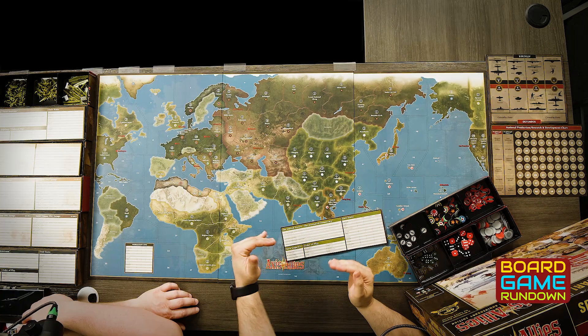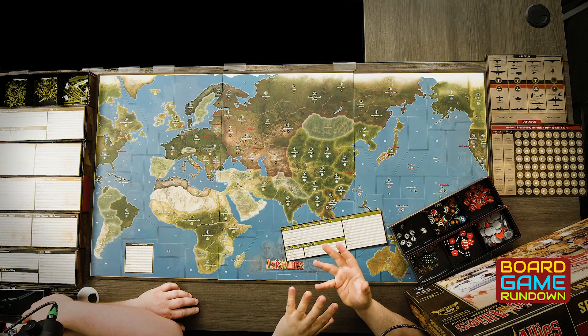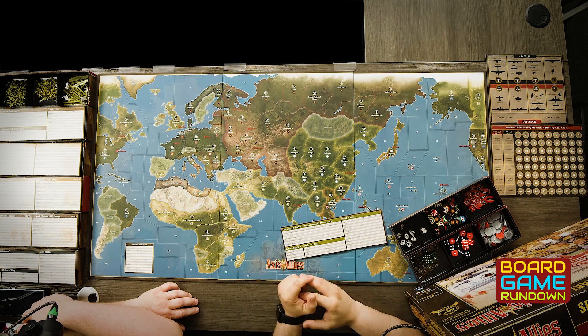After all combat moves are resolved, you move on to non-combat movement, where you'll be landing all the planes you flew around. You'll be moving units to reinforce the lines you created with your combat moves, any defensive moves you need to do, or strategically moving ships where you might want them, using ships to pick up land troops and transport them around.